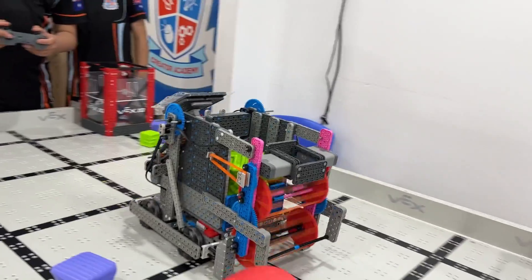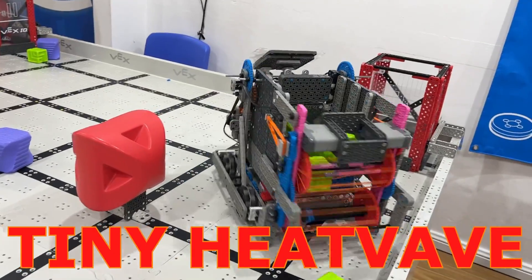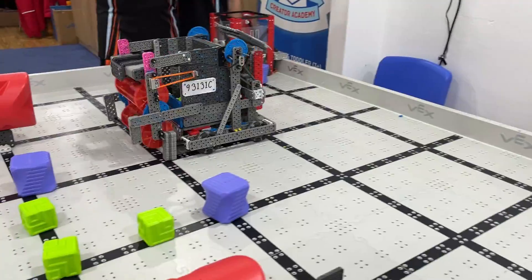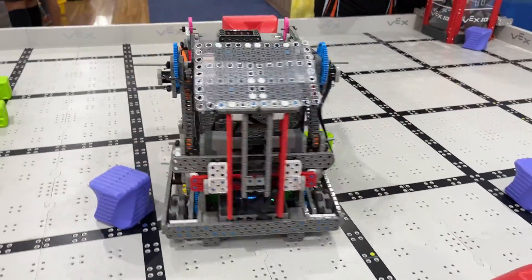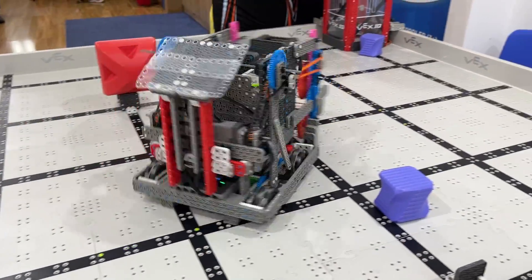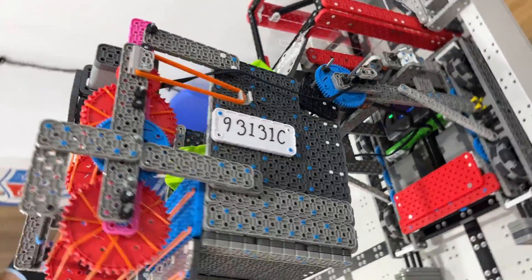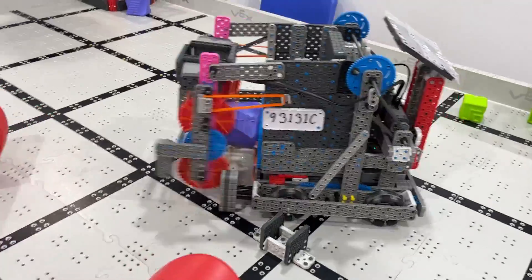Now, this robot is super cool. This is a robot called Tiny Heat Wave and it has a unique ability to get every single cube. I don't think I've seen a robot that can actually score every single color of cube and do so many of them at a time before. This robot can drive around, grab green cubes and score those into the goal. It's also able to adjust the height just a little bit and pick up purple cubes.